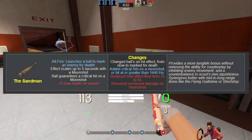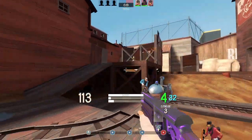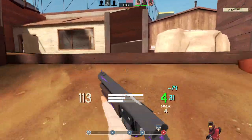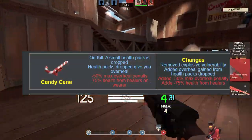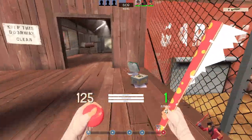I can't forget about the Sandman, with the slowdown effect being changed to Mark for Death, making it infinitely more viable than its current iteration. And the same can be said for the Candy Cane, having its explosive vulnerability removed and replaced with an overall penalty and less healing from wearers.